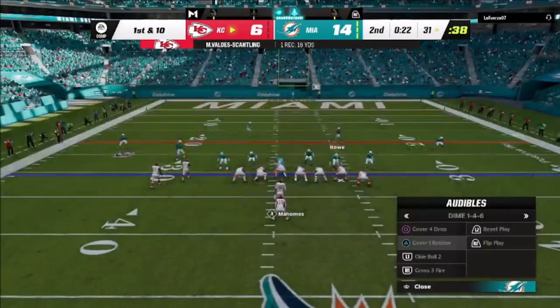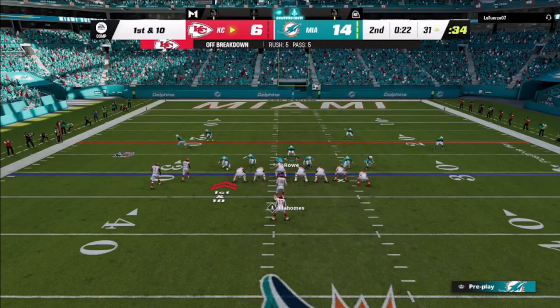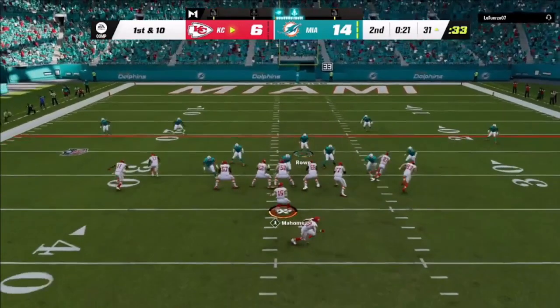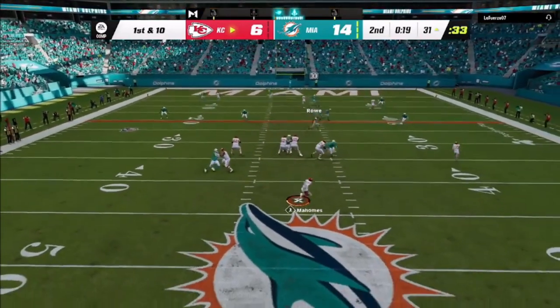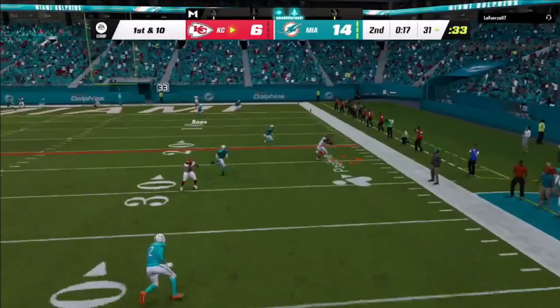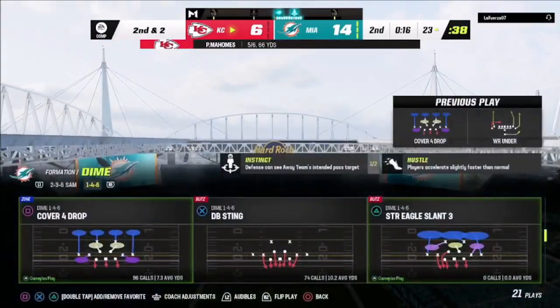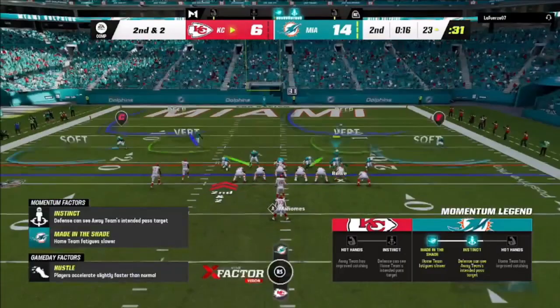Now he goes into the wing flex close — a formation I was having some problems with before. I look at man coverage but then switch to basically cover four playing the sticks. He throws to the sidelines and my defender just kind of sits there and doesn't carry to the sideline. When you play cover four you want to do hard flats and play sticks to get those guys to cover the sidelines. I didn't make that hard flat adjustment to play the sticks and take the sidelines, so he abused me right on the sidelines and gets the ball down to the 23 with 16 seconds left and no timeouts.